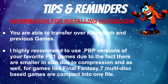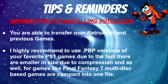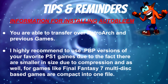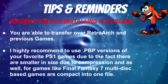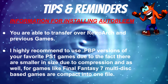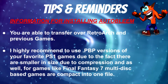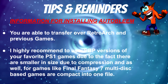Before we get started on the PC portion, I want to state some tips and reminders for installing AutoBleem. You are able to transfer over your RetroArch and also your previous games. You can use drag and drop via your USB. I also highly recommend using the .pbp version format for your games, only due to the fact that they are smaller in size due to compression. And .pbp files are used in portables. For games like Final Fantasy 7 or multi-disk based games, the .pbp files are compacted into one file instead of installing those multi-disk bin and cue files.